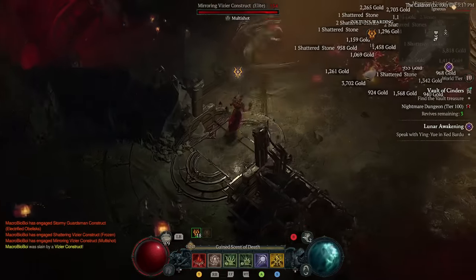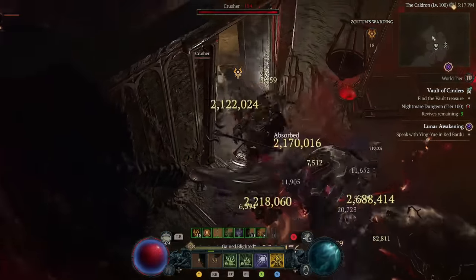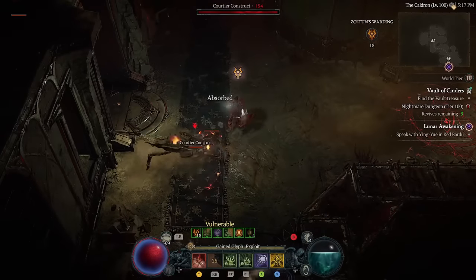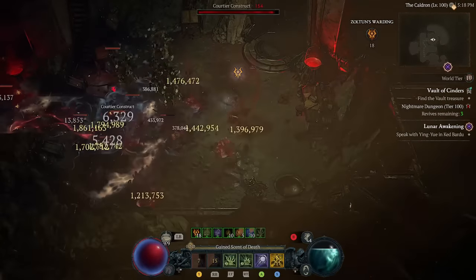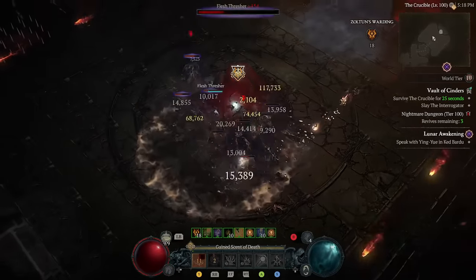Walking into Season 3, we saw a heinous nerf to the overall effectiveness of Corpse Explosion as a tool for the Infinimist build. The reason why the build was so strong is because you're able to automate and easily apply a huge amount of Corpse Explosion effects to the ground simultaneously, which would do a decent amount of damage and very quickly net you a bunch of bonuses — like the Flesh Eater Legendary node, Fueled by Death, Blighted, and trigger Shadow Blight a whole bunch, as well as XFalls.